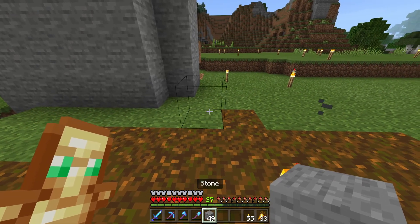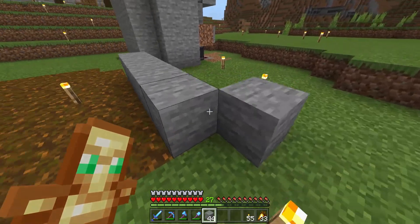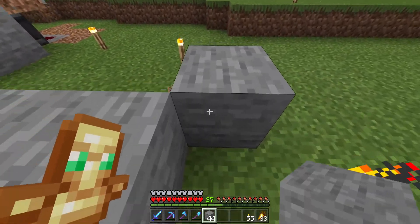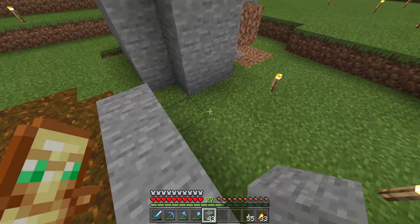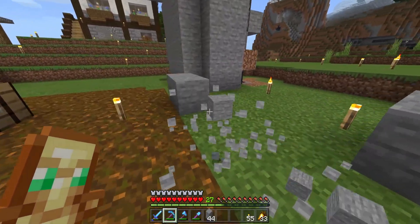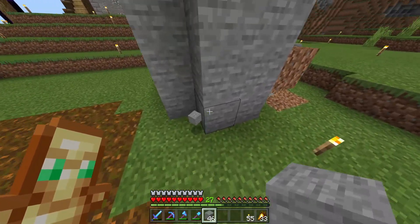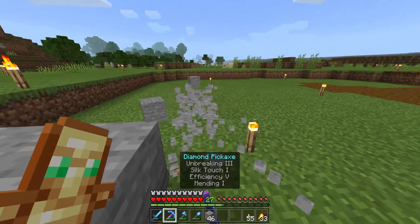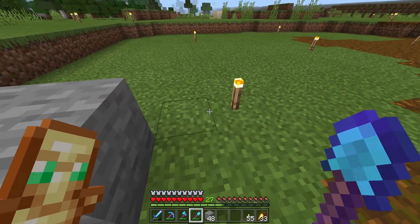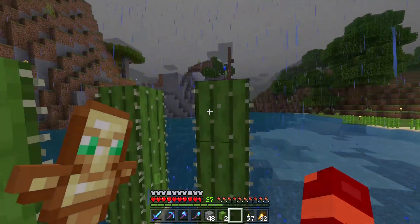So what I'm going to do is scoot over five blocks, and right here — I'm going to say this can be the edge of the bamboo farm. And then I'm going to start right here on the next farm that we're going to be building today. I'm going to make it a little bit bigger than five. Of course you know this is going to be a cactus farm.